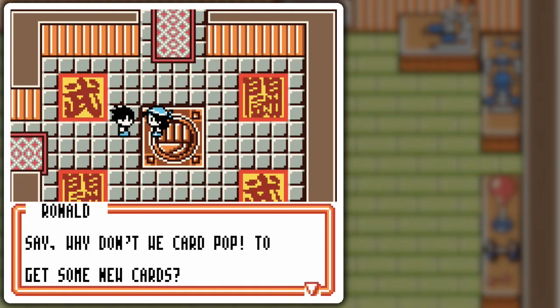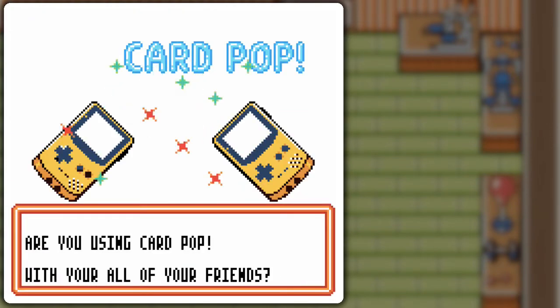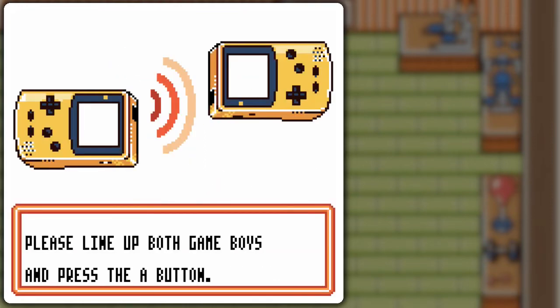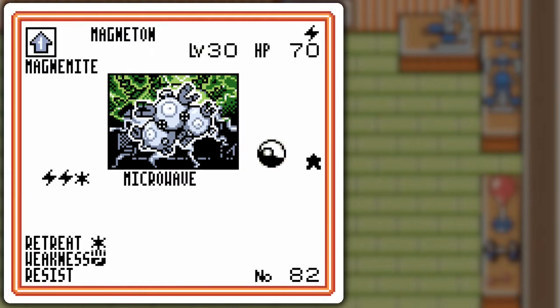Ronald suggests we card pop to get some new cards. We're not actually doing a link cable thing here — it's actually an infrared thing on the tips of the Game Boy Colors. We line them up proverbially, and we get a Magneton!